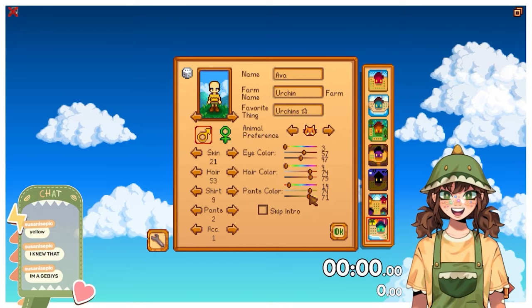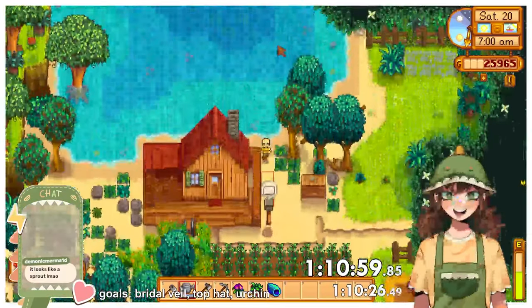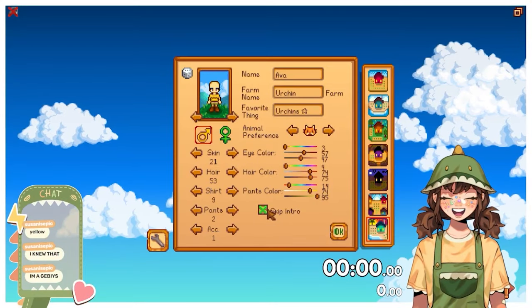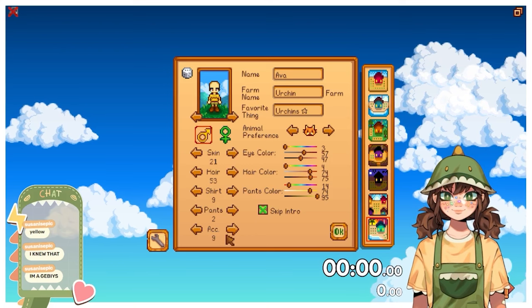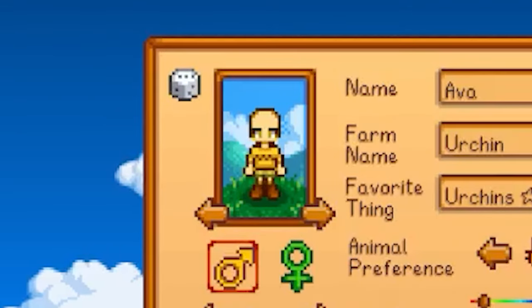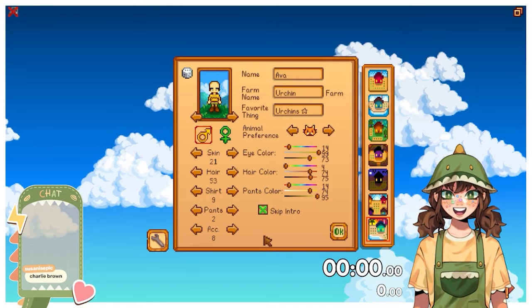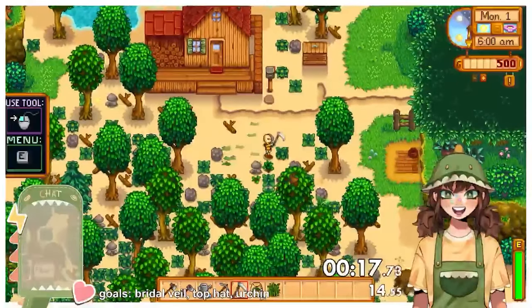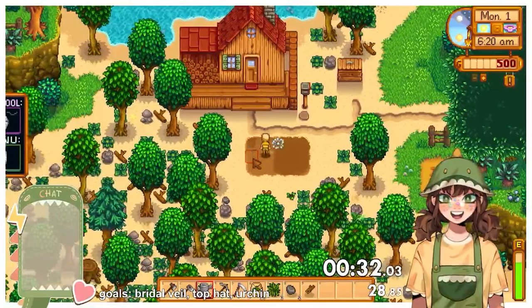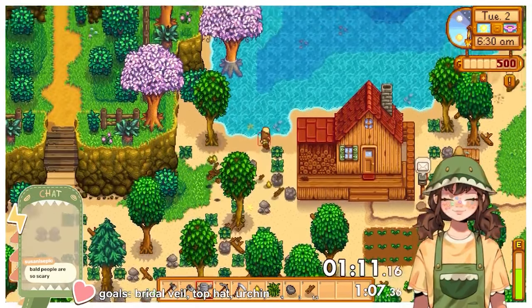Luckily I had streamed my attempts at the speedrun because for some reason all of my local recordings look corrupted. For my first run I decided to make my character look like the opposite of an urchin, since I thought it might be weird if we looked identical and got married. But what resulted was some kind of sickly looking Charlie Brown, as my mod Susan called him. I couldn't unsee this for the rest of the run and it was actually extremely distracting. I started off by grabbing my parsnip seeds and moving my bed and TV close to the door. I cleared a small area on my farm, planting and watering my parsnips.